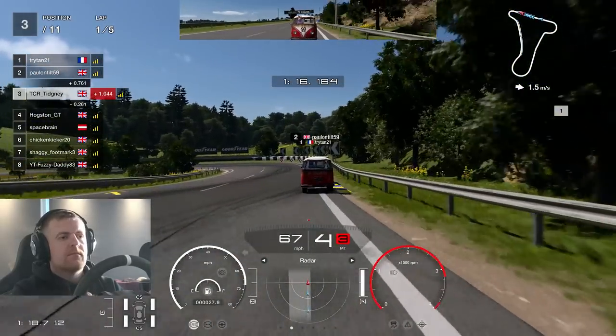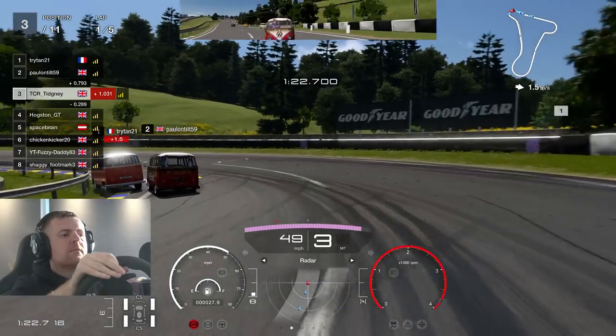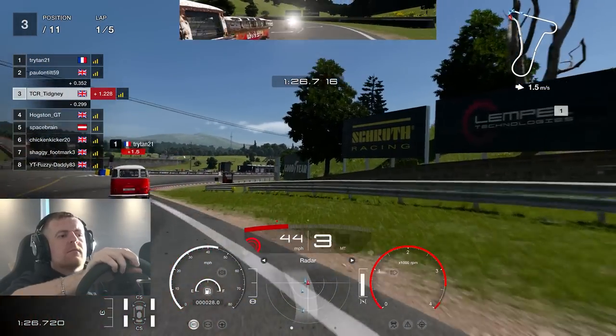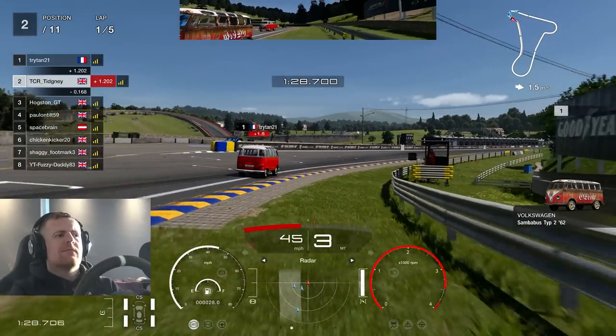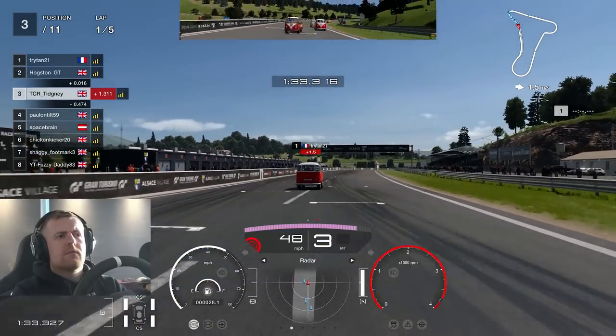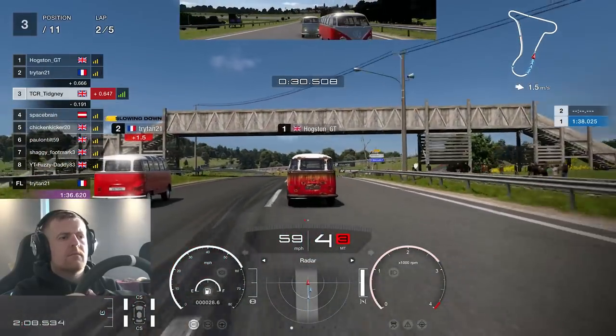Now in P3, advancing further as we get towards this left-hander. Triton hits the barrier, Paul hits Triton, and then Paul purposely turns right — or at least it looks like it — and forces me off the track, which looks very dirty if I do say so myself. I'm going to lose some speed as Hodgson retakes that position.